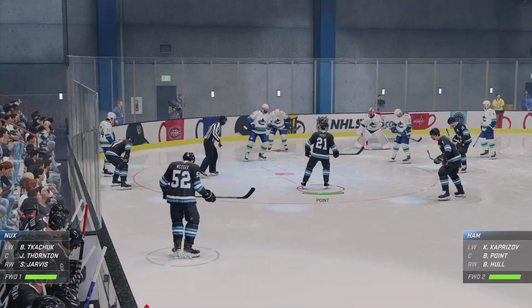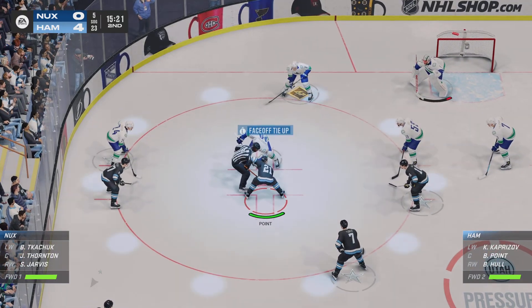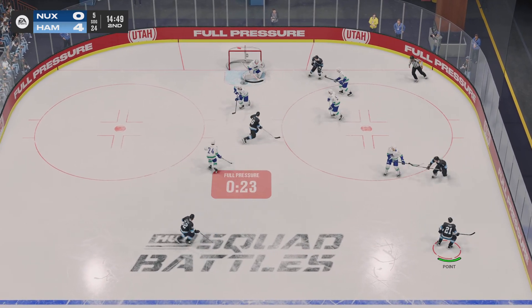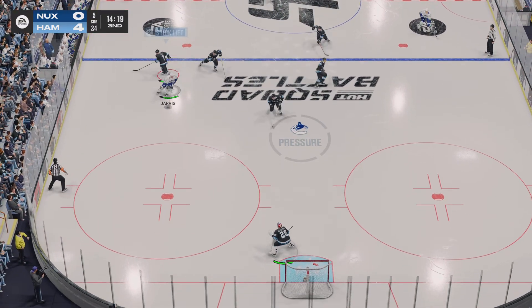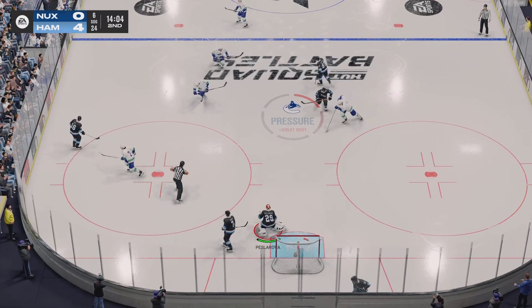Both sides getting ready for this face-off. I can think of a keeper right now who would love another minute. He's extremely fatigued — this is a critical juncture of the game. On the offensive side of the puck, you want to continue to wear down your opponent, because the goaltender is fatigued and vulnerable. You've got to find a way to capitalize on the opportunity — and she takes that one right in the logo!